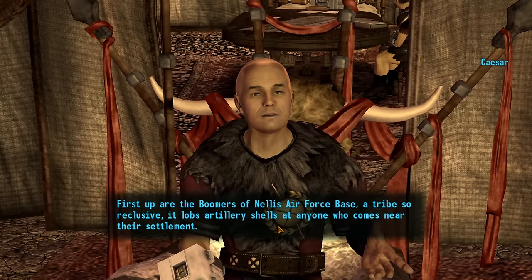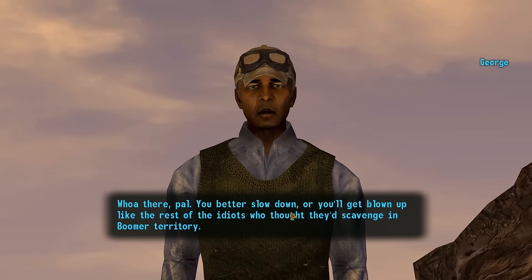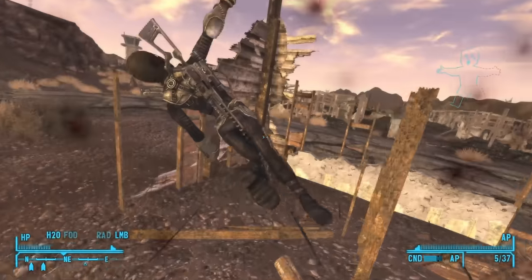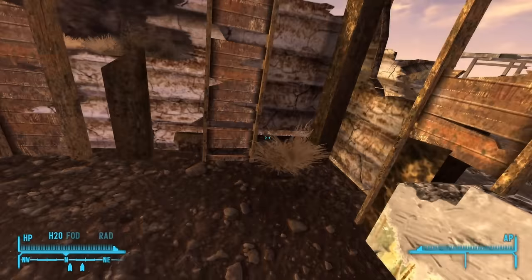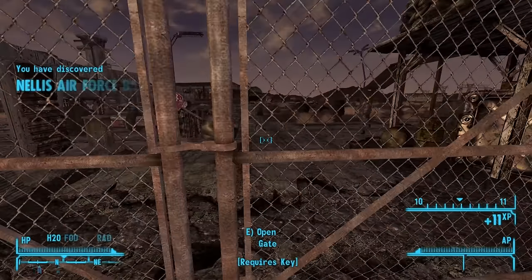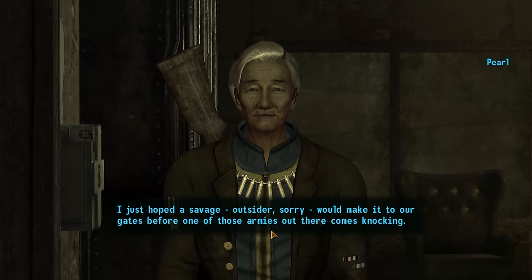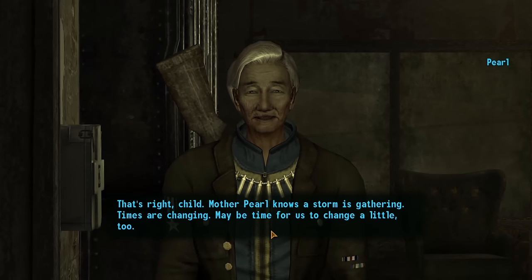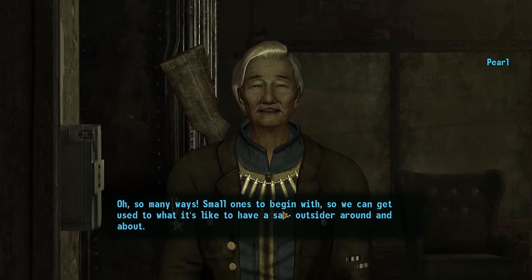I make my way over to the outskirts of Boomer territory, where a man named George tries to convince me to gamble with him on whether or not his secret strategy can get me to the Boomers without dying. I decide not to take his wager and just run towards the Boomer's base, but end up dying on my first attempt to dodge their artillery barrages. On my second attempt, things go much better and I manage to get all the way to the base in only two cycles of the artillery firing. I then make my way to the main gate, where a Boomer Guard aims a missile launcher at me and tells me to wait for Raquel. She takes me to an old lady named Mother Pearl, who gaslights the entire world by saying she's been expecting someone to show up and visit. She says I can freely come and go from the base and encourages me to help out the other Boomers around the base.